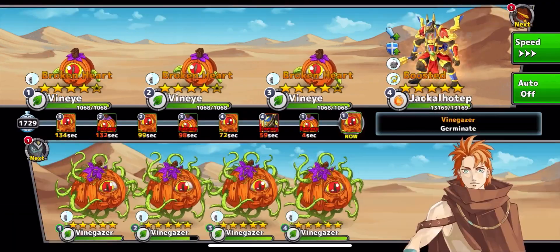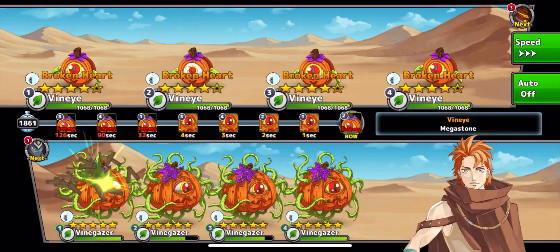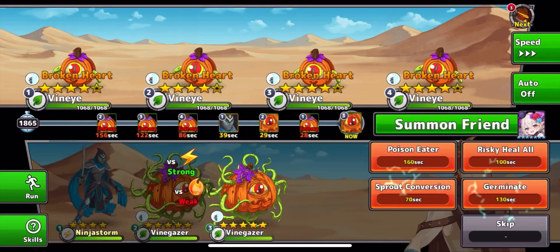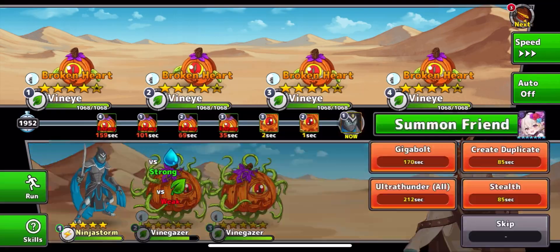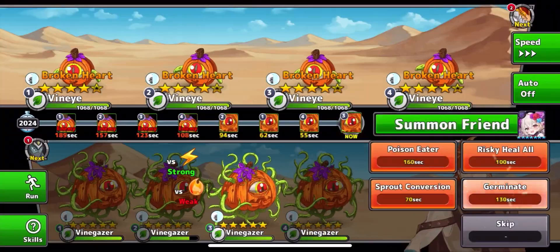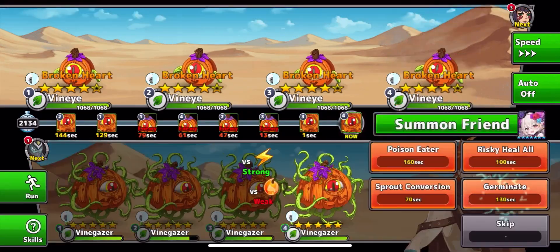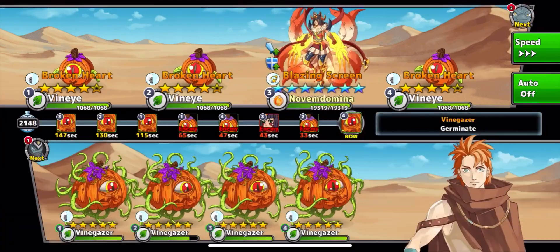I added one rule to myself: I can't use any duplicate monsters. So these four monsters I used - Vine Gazer, Arbor of Brattus, the Water Pyramid Golem, and Ninja Storm - I can't use them for the rest of the battles. That was just an extra little challenge I gave myself that I didn't really need to, but I wanted to. You guys know me, I like to break the game and have fun.